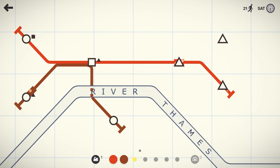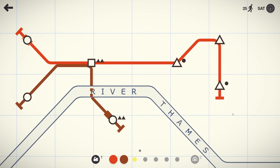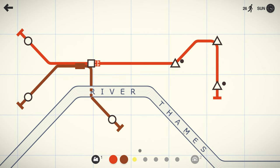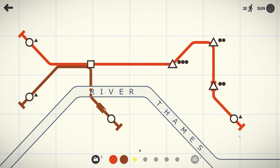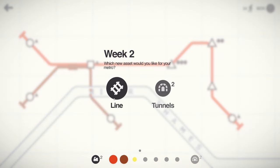If you let too many people build up at the station, it'll start to chirp at you and then eventually you will lose. You try to avoid having a lot of the same shapes on the same line. So that's a bad idea, but at least we have that square there to break up that double circle. We're about to put three triangles in a row on the red line — again, not ideal, but this early in the game, that's what I'm going to do.